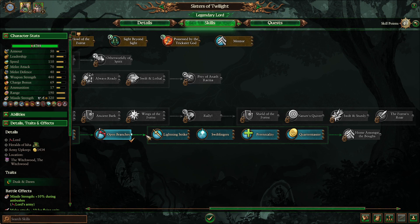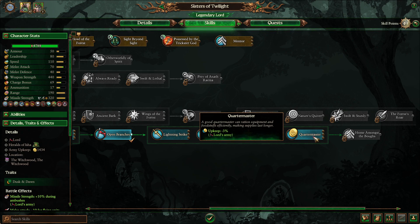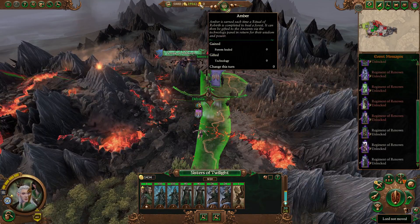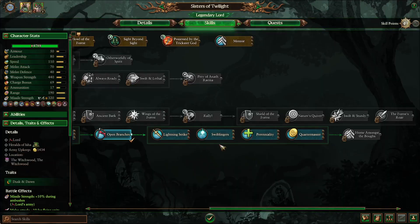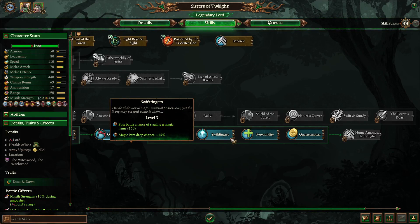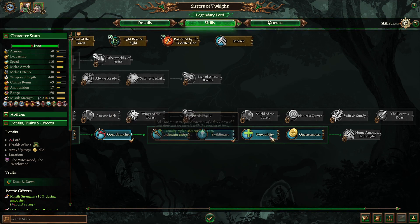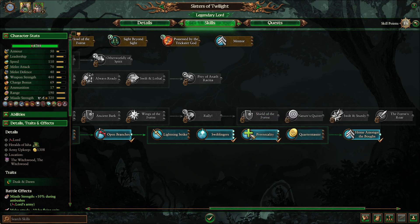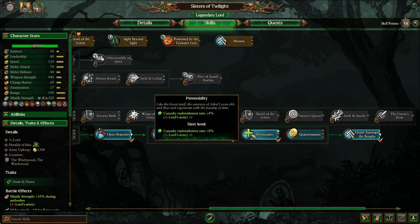Finishing out the blue line here — in Warhammer 2 you would go down Quartermaster for the upkeep cost reduction, but in Warhammer 3 they make a little bit more money because the supply line penalty is significantly reduced, and their buildings also make a little more money overall. So I actually grab Swift Fingers and the Casualty Replenishment rate, and then Home Amongst the Bows. That one's good just for campaign movement range, a little bit of upkeep cost reduction, and a little bit of Casualty Replenishment.